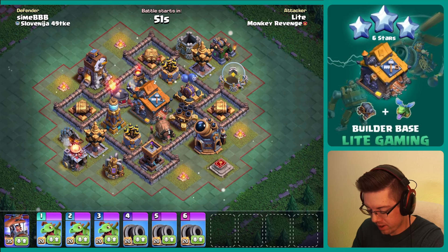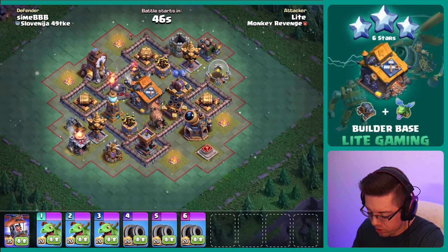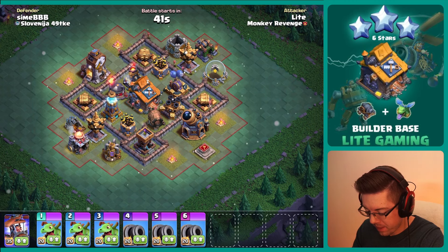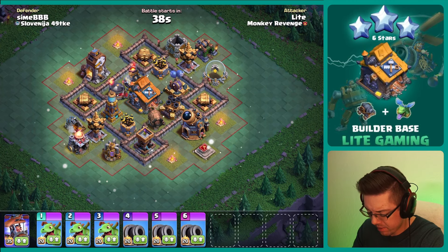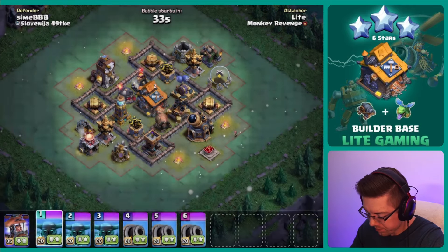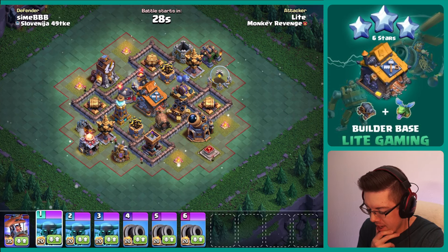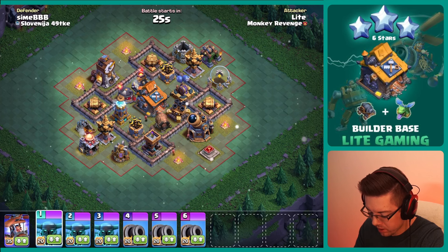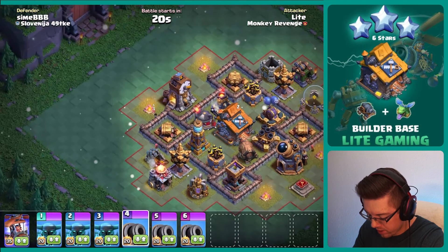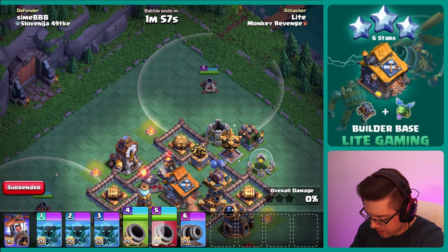What am I looking at here when I first see this base? I see that there are three cornered double cannons, which is very interesting. Kind of an exposed Mega Tesla as well. So what I'm thinking is that we actually switch it up and bring in some P.E.K.K.A.s. Also, because there are no crushers on this first stage, we can actually get a lot of value. We're going to send in one of the cannon carts on each of these corners so that they can take out the double cannons.